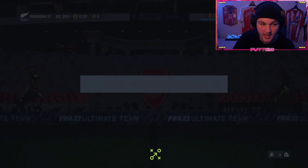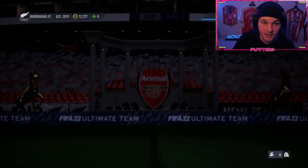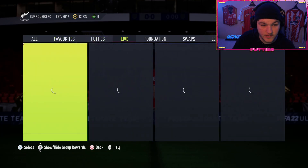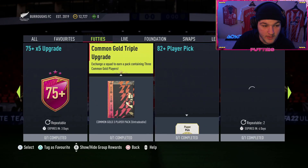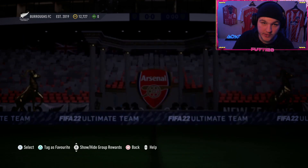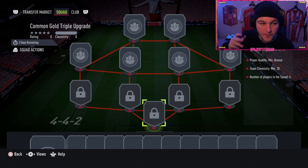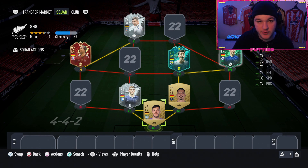If you only have seven German players and need at least eight, what you can do is go to squad builder challenges. You could open some packs with coins like a 7.5k pack and hope there's a German card in there, although I don't recommend it because you could get unlucky. What you want to do is head over to Footies and under common gold triple upgrades you only have to trade six bronze players and you get three gold common players in return. As a last resort, empty all your bronze players into this and hopefully hit a German or Dutch first owner player.